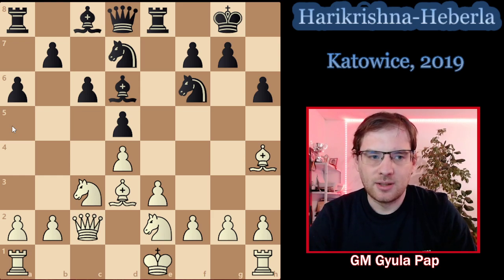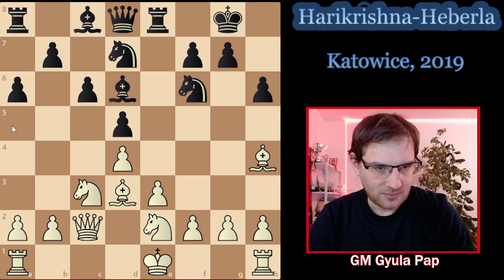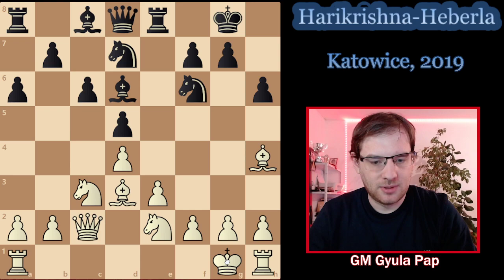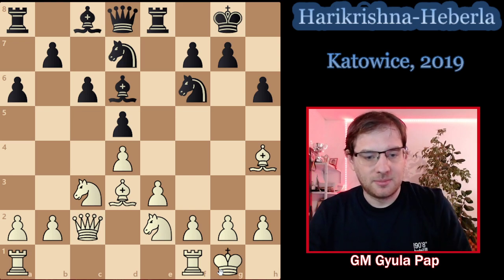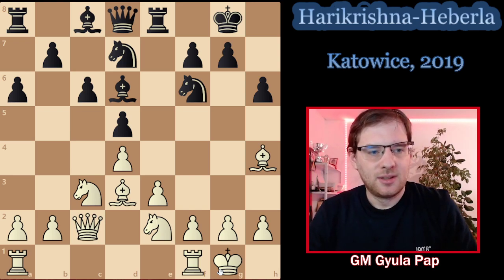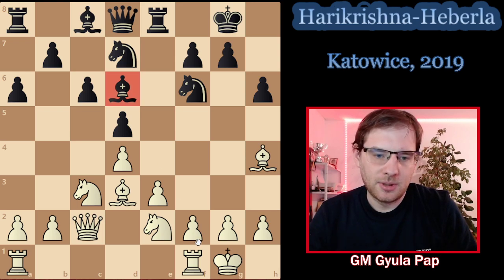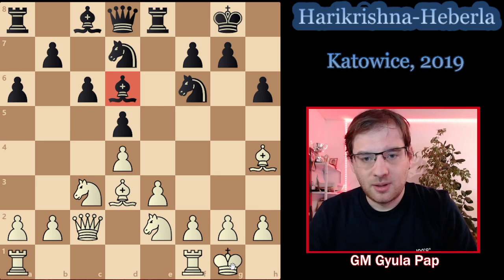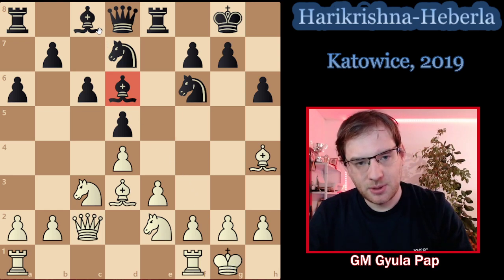When analyzing this game, it took some time even for the computer to understand that something is a little bit dangerous here, so we have to be careful. The first choice of the engine for quite a while is to castle, but this is simply not good — not outright losing for white, but very dangerous. I advise you: when the bishop is on d6, think twice about castling. What provides some security is that the bishop is blocked on c8 at this moment, with the knight in the way.